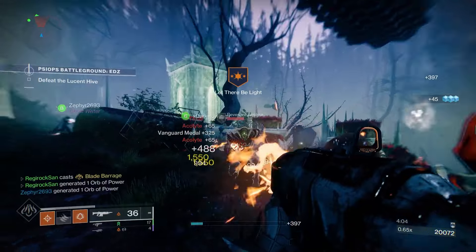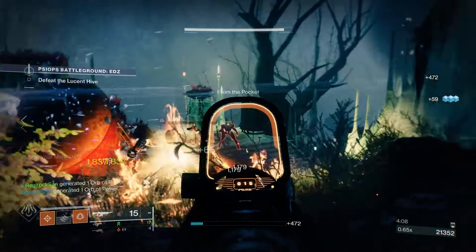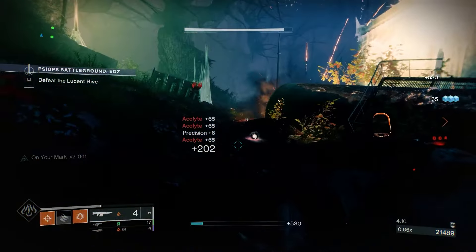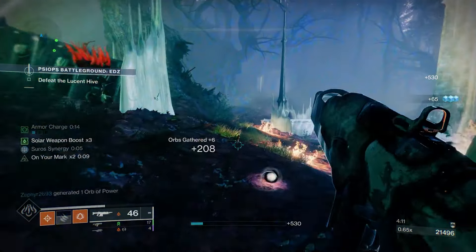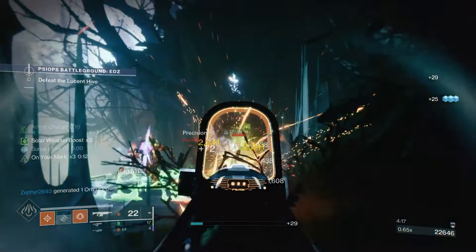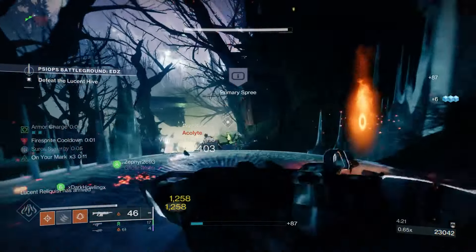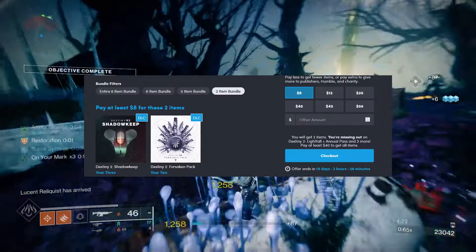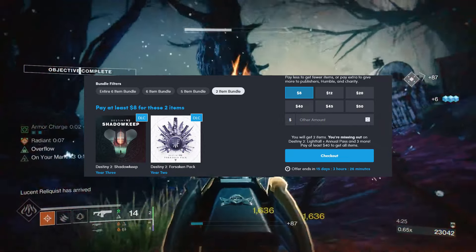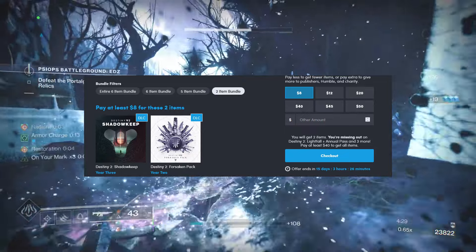By the time the Final Shape rolls around, you'll be ready to go. Now, if you want to just play the game for free and make your own judgment, you can also do that. But that's part of the issue with Destiny — you play the free version and there really isn't a lot you can do. You do have the option of spending $8 and getting just Shadowkeep and Forsaken, which I would not recommend because again, that stuff is vaulted.